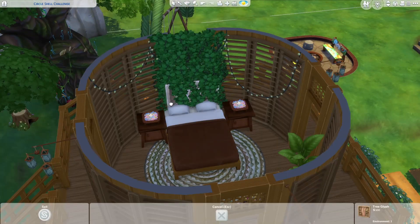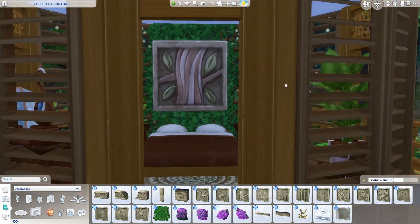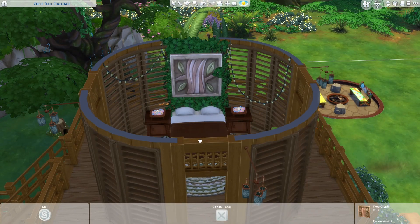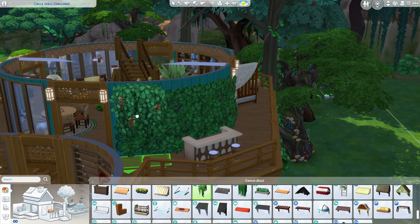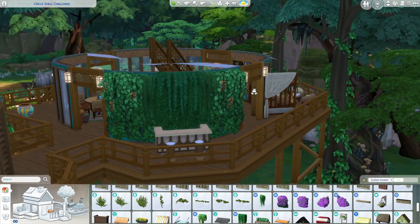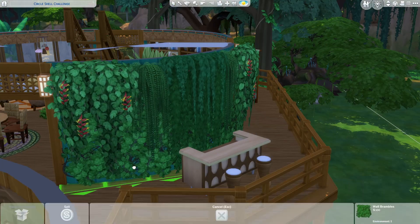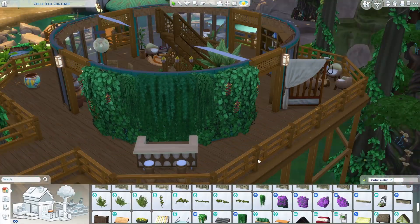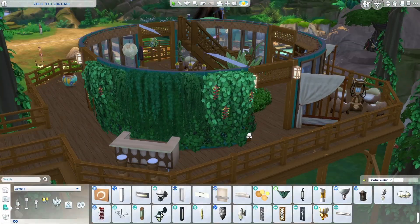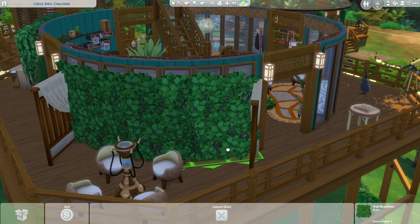To get this stone tablet to look like it's on the wall without being covered in vines, I had to delete the wall behind it, raise the stone tablet with the 9 key, ALT place it in front of the vines, then replace the wall. Since I deleted the windows in the kitchen, it left this huge blank wall outside, so in true Sims builder fashion I fixed it by covering it with plants, which definitely works here since we are in the jungle.